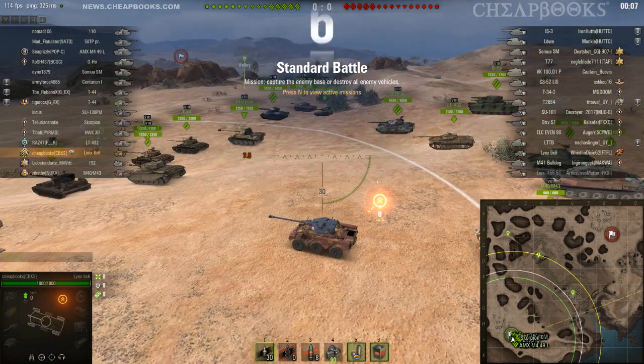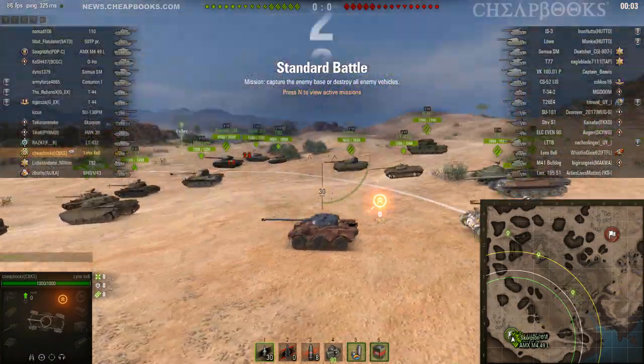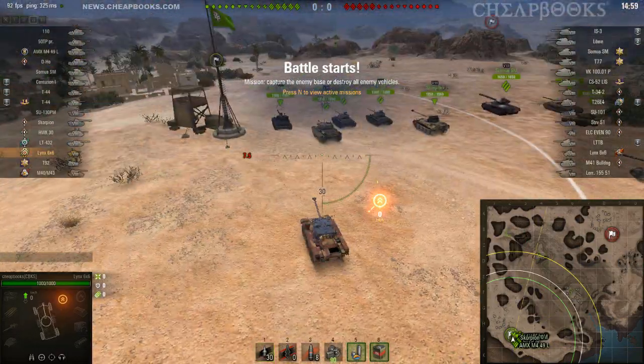This is the Lynx 6x6, a French tier 8 light tank. The map is El Halouf. This is an awesome tank — I absolutely love it.